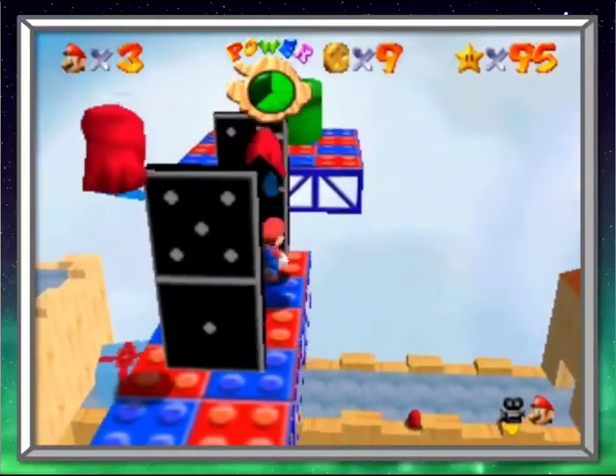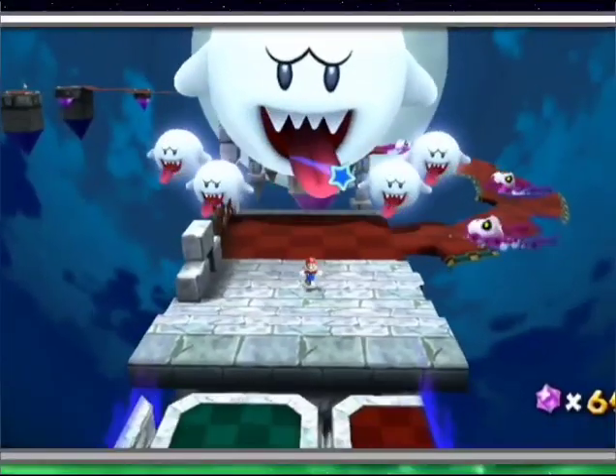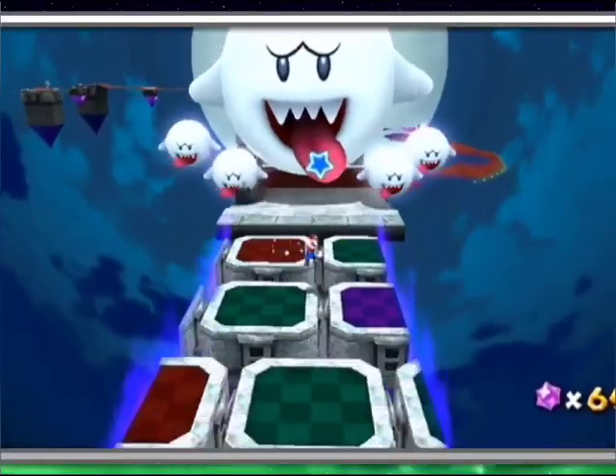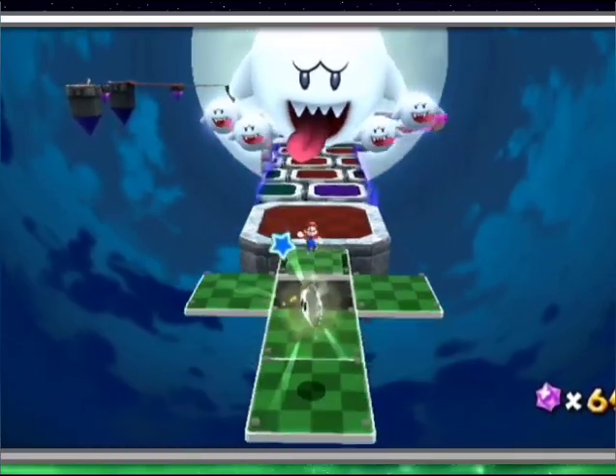There's a reason why Super Mario 64 doesn't have a lot of do-or-die platforming over bottomless pits. And there's a reason why Super Mario Galaxy, which does have a lot of that kind of level design, has floatier controls and fixed camera angles.